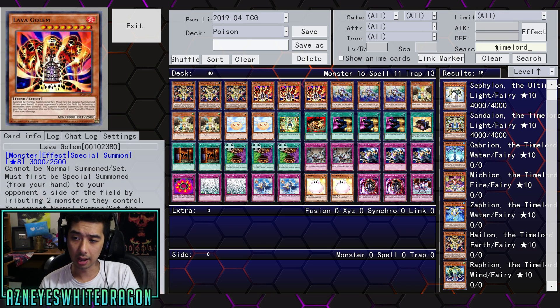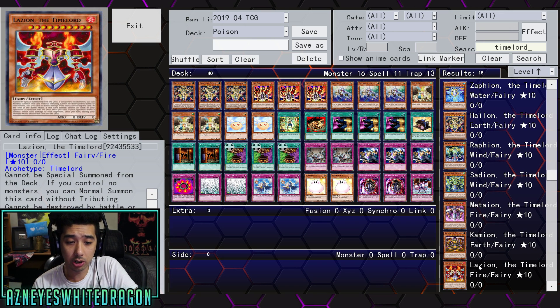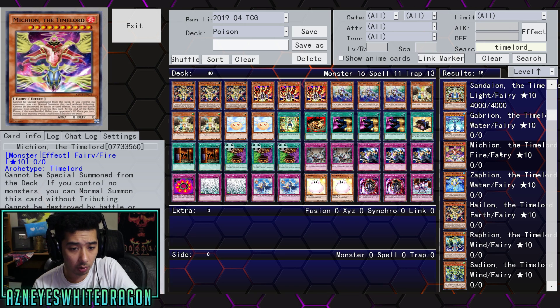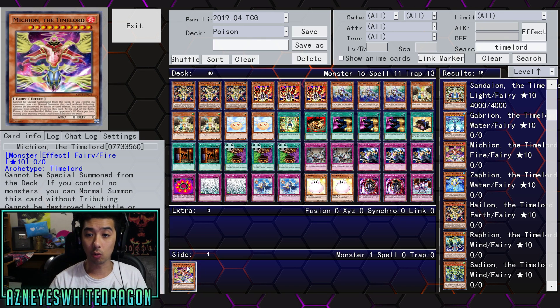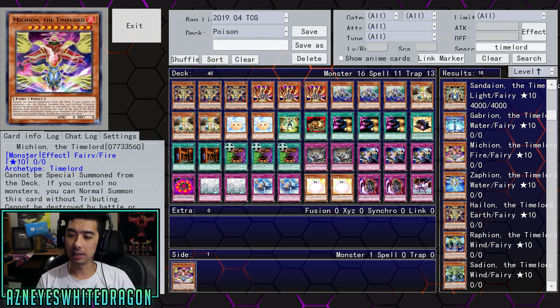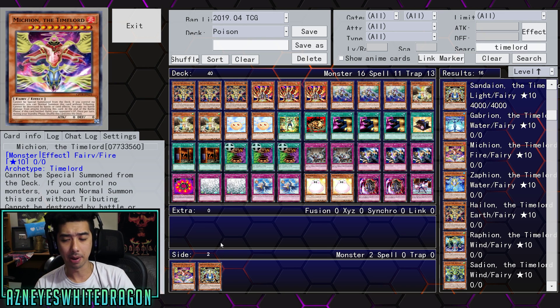There's the one where you get to half your opponent's life points — I think this is an excellent card because it's great early. And there's one that does 2,000 damage. So you can mix in the Time Lords and make this deck a lot better.